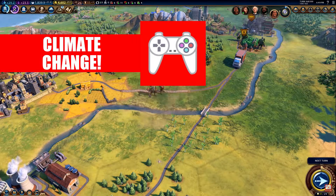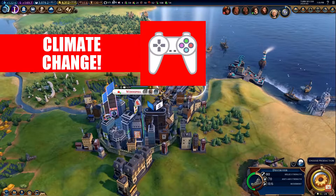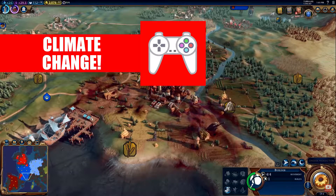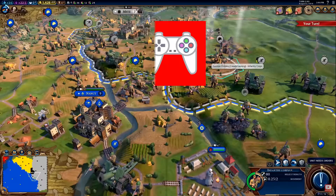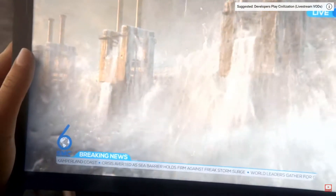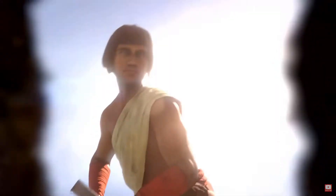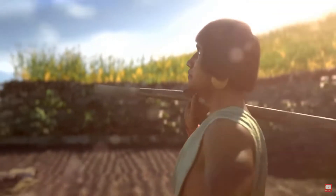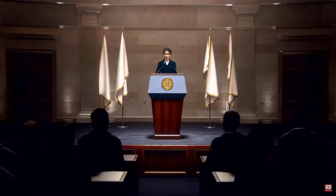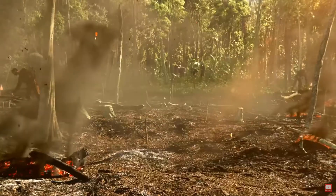Climate change ties in closely with natural disasters. As the game progresses and CO2 is released through the consumption of certain fuel resources, there is an increased chance of floods, storms and rising sea levels. Although the challenges of climate change can really affect the late game, there are new technologies which can help you manage the challenges posed by rising sea levels and increased risk of flooding, as well as green sources of energy to attempt to slow down climate change and its dangerous consequences.